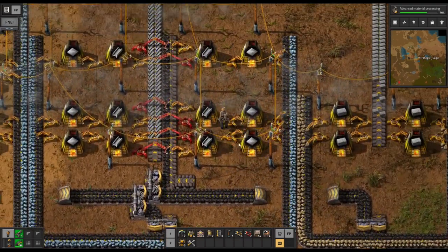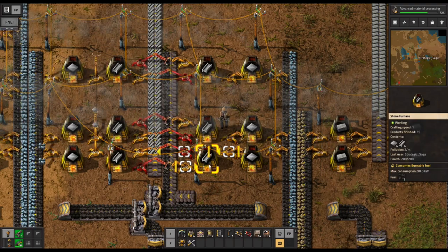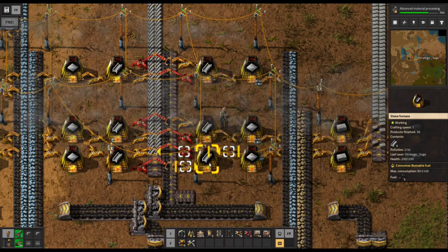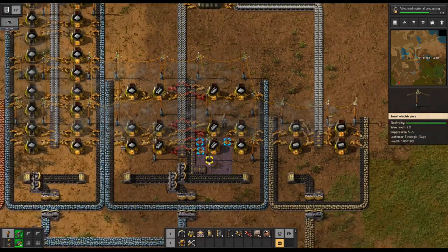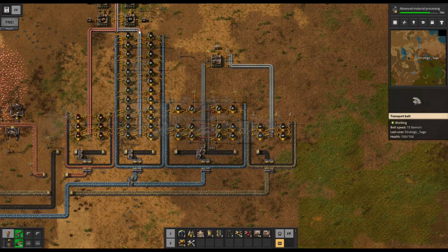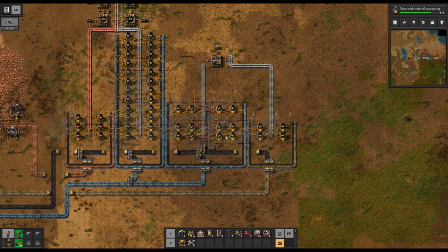Over here in steel, this is a little bit more convoluted and interesting. Steel is a higher tier resource — it's not derived directly from an ore or anything we mine, but it's going to come from iron plates that have already been smelted. We could take another iron column, or siphon iron off and use transport belts to move it somewhere for another steel production area.